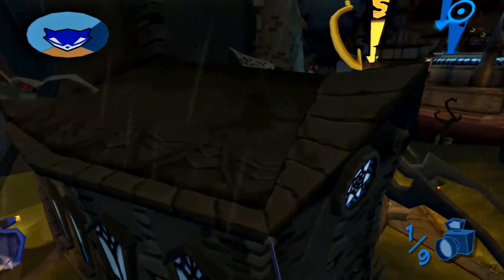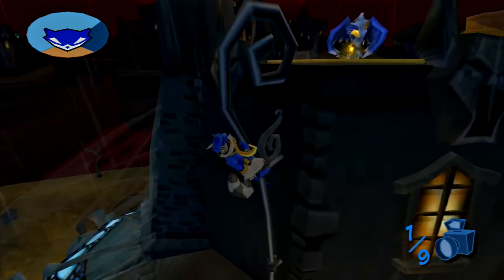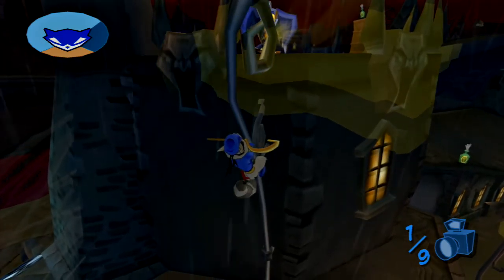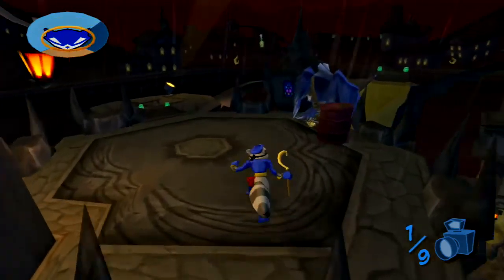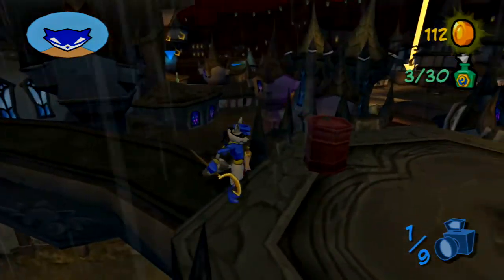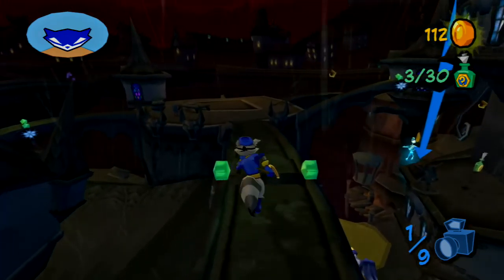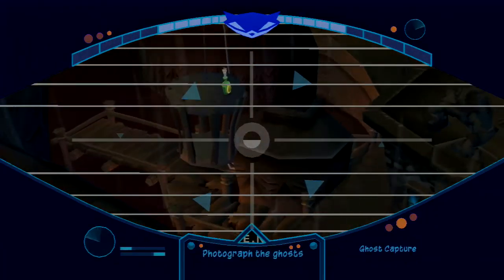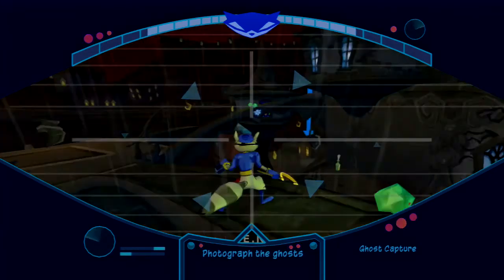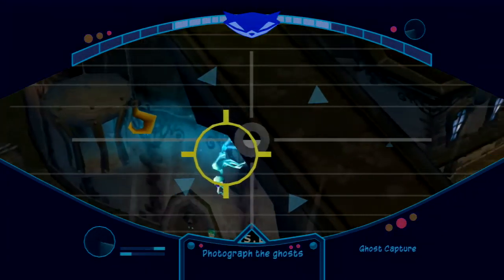This is literally a second reconnaissance mission, and I believe it's the only other mission besides the reconnaissance missions where you actually use your binocu-com's camera feature. In Sly 3 you use it even less - I believe there's only like one mission where you actually use it. There are nine ghosts around this area, and the markers are going crazy because these ghosts are moving, which makes it a little hard to get a picture. I might be too far away right now, so I'll go a little closer. Luckily most of the ghosts are on the Contessa's side, so I can wait for a good picture.